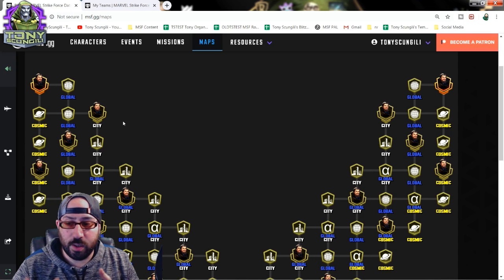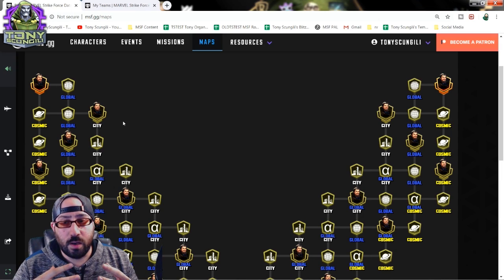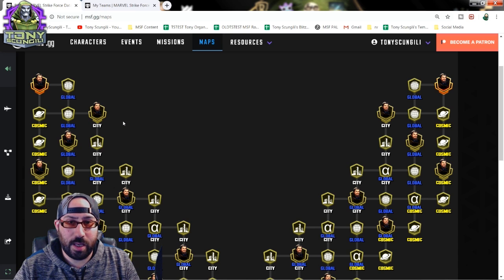Greetings, Doombots. Tony Skunjili here with the first part of his new series: Evaluating Raid Characters to Save You Time and Materials.